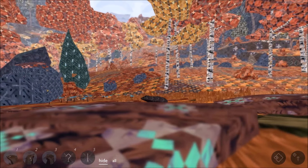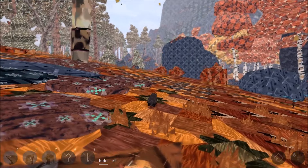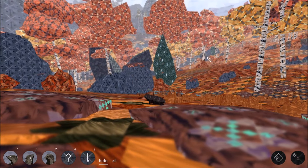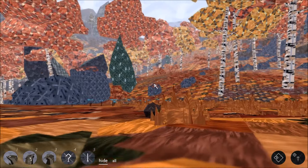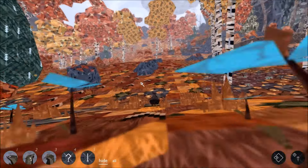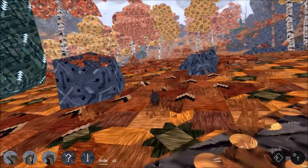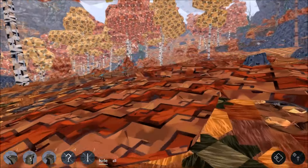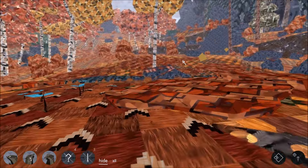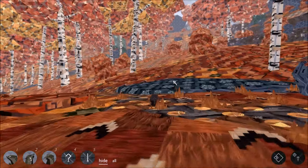You can assign stuff, I think, to those hotkeys, although I haven't tried yet. The landscape is really lovely actually. I didn't really like it in the previous shelter games because it always felt like it obscured what you were supposed to be looking at. But here it actually feels like it really comes into its own.